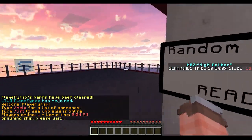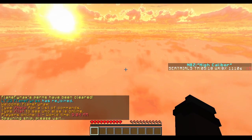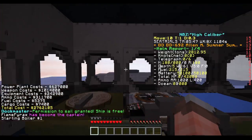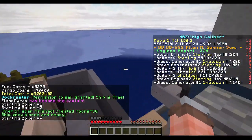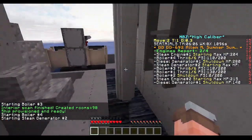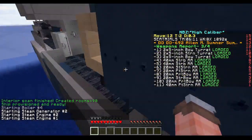So we're gonna spawn - all you have to do is right click this random spawn and it will spawn you on your ship that you selected, which all you have to do is right click this sign to select it in dockyard. You're gonna see all this stuff on the side of my screen - all my diesels, my boilers, all of that loading in.